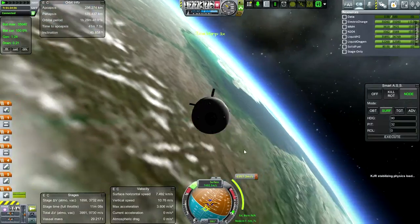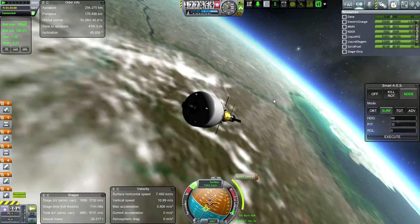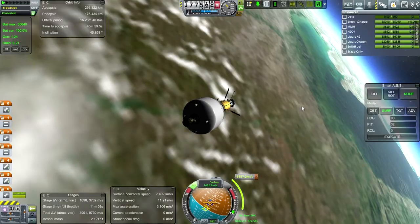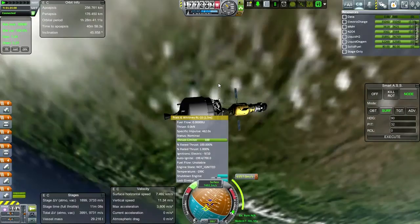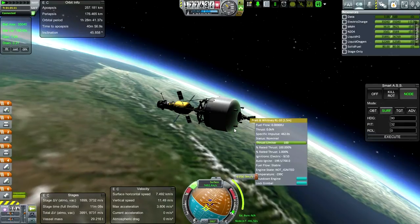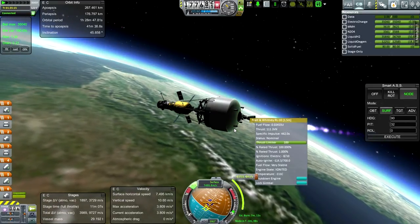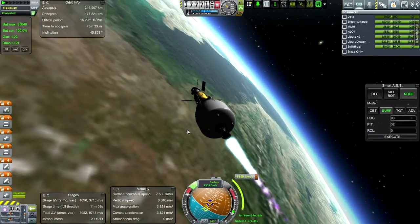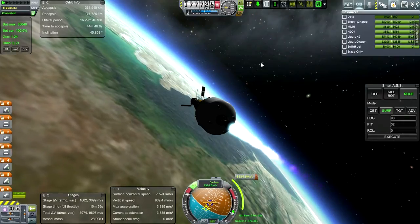Okay, let's start planning. Very unstable — typical. I'm going to use the RCS system to settle it since we have so much RCS. It seems it was thrusting on the other side or something. Well, it's settled it down — I don't know where it was thrusting from but I'll take it.